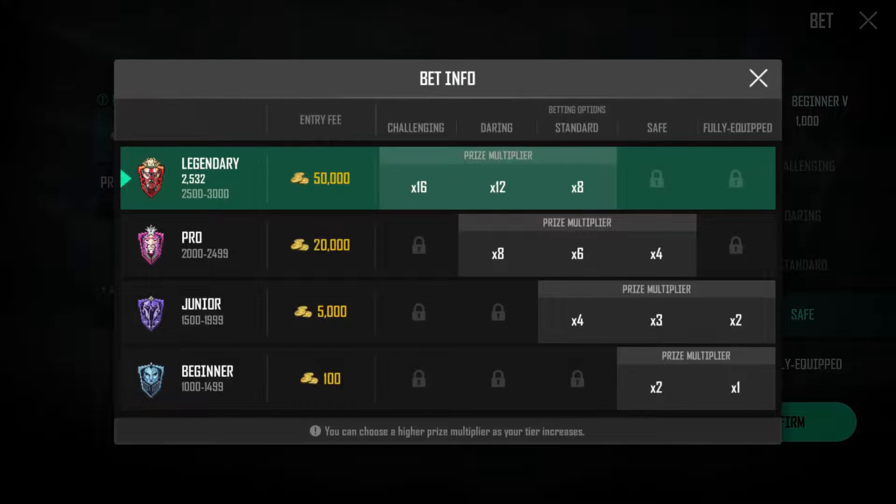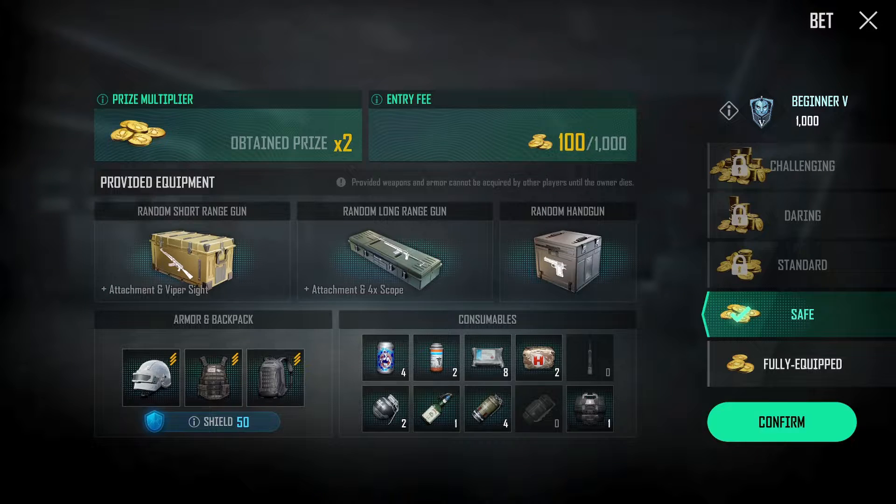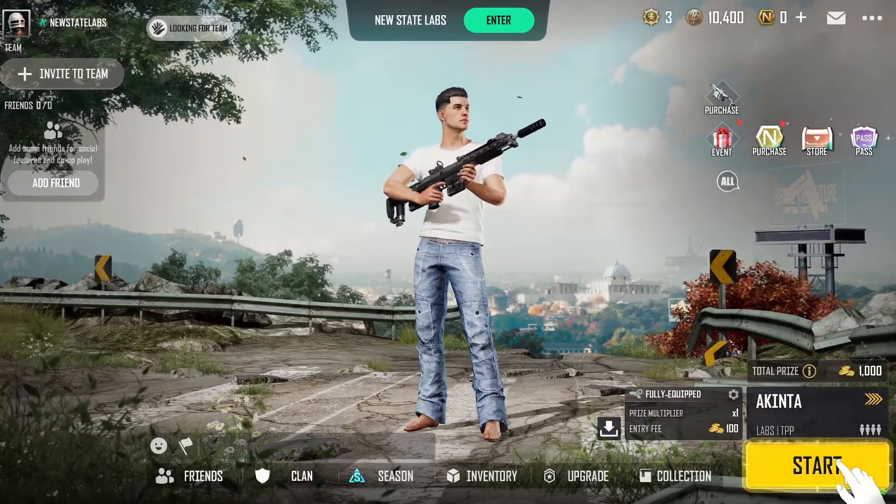You can select higher betting options by reaching higher tiers, but being in a higher tier means that you have to pay a larger entry fee. Once you have selected your betting option, press Confirm then Start to enter Bounty Royale.